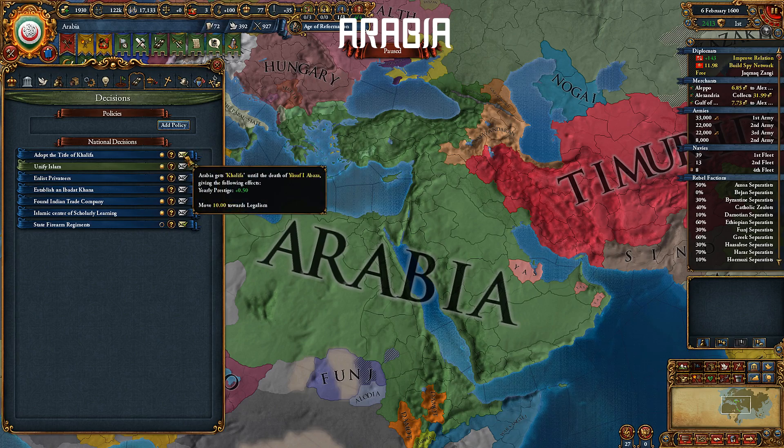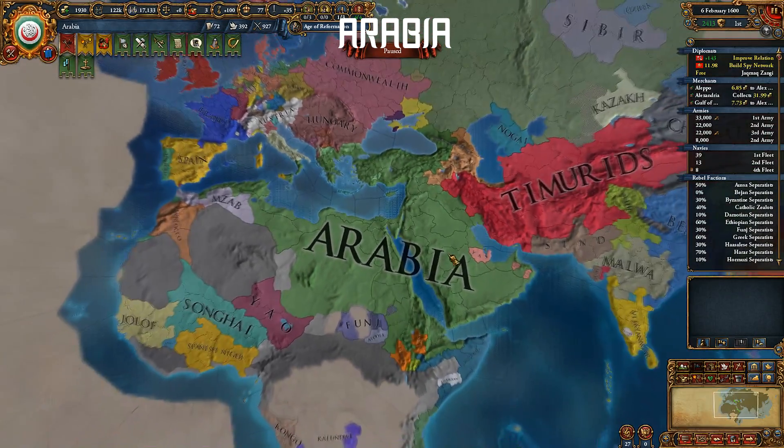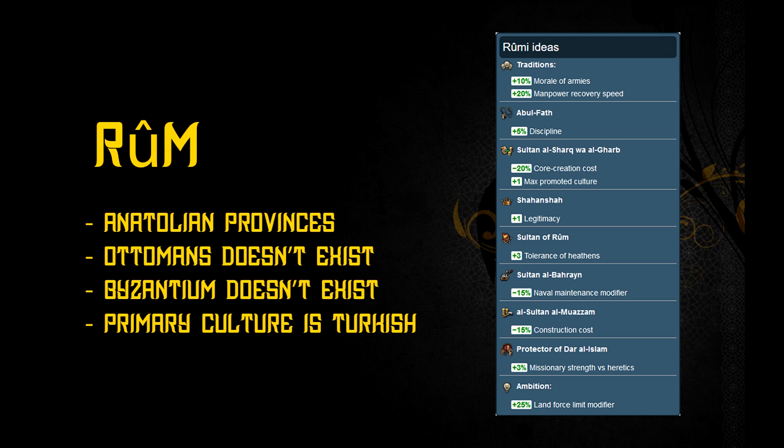Remember, starting with the upcoming Thema update, Arabia is an endgame tag which means you cannot form new nations from it. Rome has one of the best national ideas in the whole game, and they are very well suited for an expansionist playstyle.